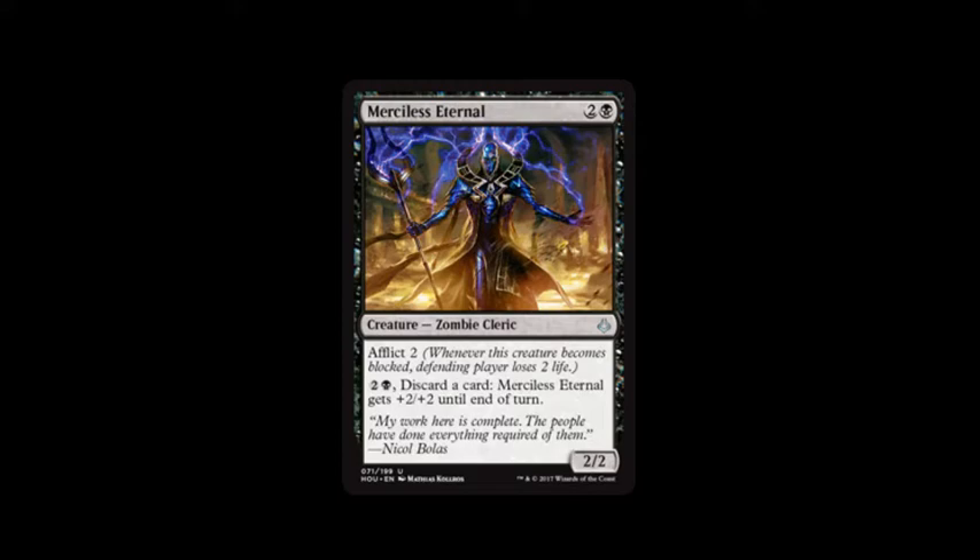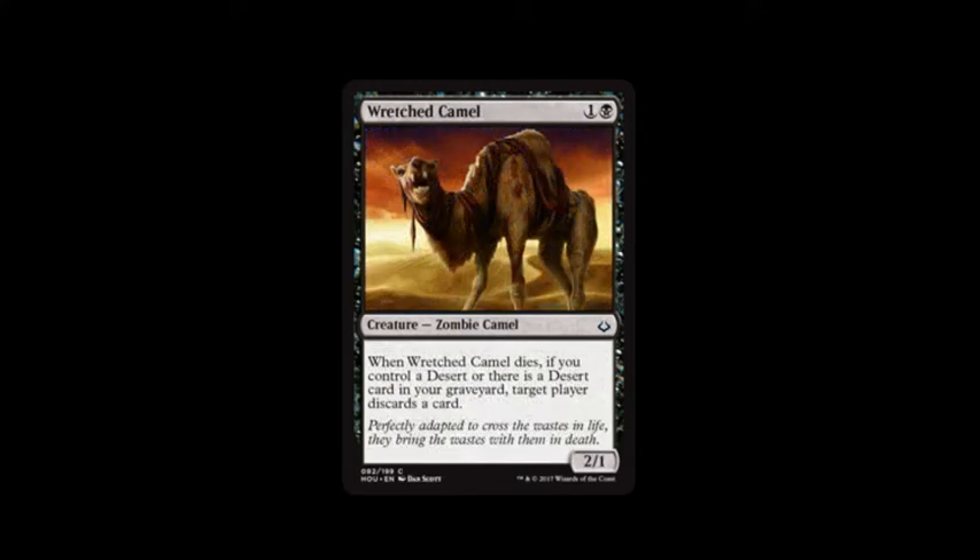Next card is Merciless Eternal. It costs swamp and two. It has Afflict two, and for swamp and two you can discard a card and Merciless Eternal gets plus two, plus two until end of turn, and it's a two, two. It's not bad considering it has Afflict — no matter what they do, they're losing two life.